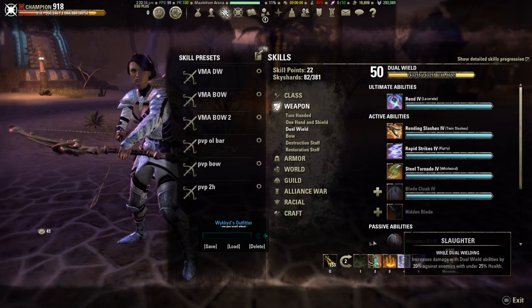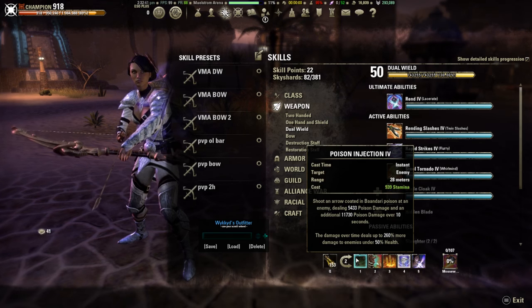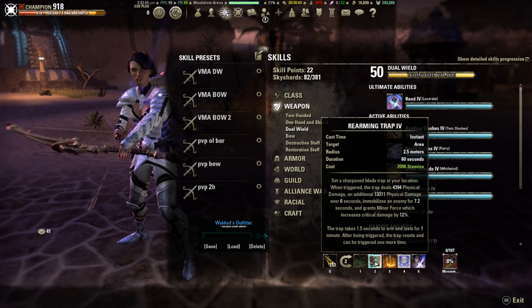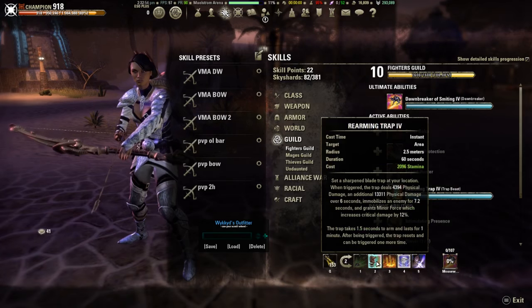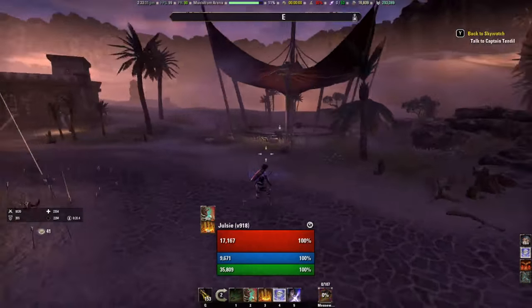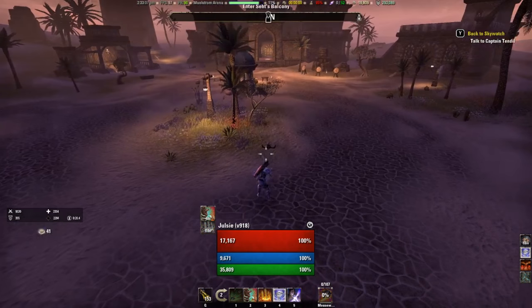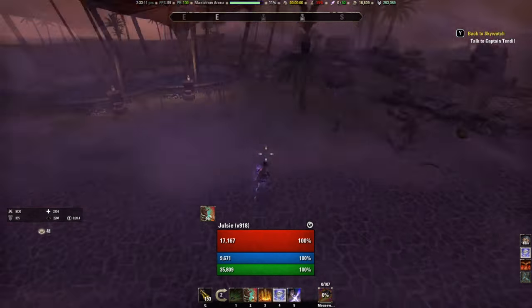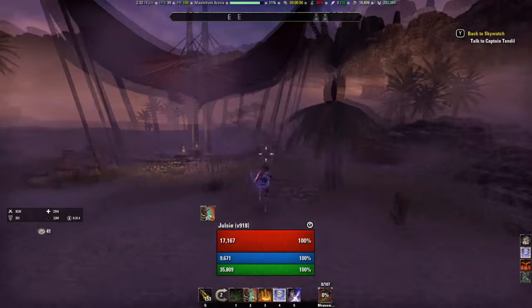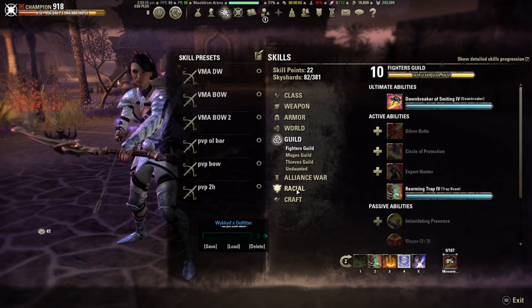Moving on to the Bow Bar. The first skill is Poison Injection. This works really well with a Heavy Attack into Poison Injection for portals. It's also an execute — doing more damage to enemies under 50% health. Rearming Trap is from your Fighter's Guild. You lay it down on a portal that's spawning, let the Endless Hail and the Trap hit, then Heavy Attack and Poison Injection into the opposite portal. The mob sits in the trap taking damage from Endless Hail and the trap, while you hit the other portal with a big Heavy Attack plus Poison Injection. The mobs die at roughly the same time, which increases your speed of moving through the arena.